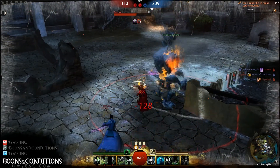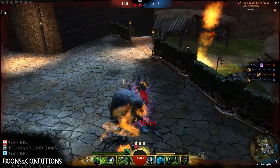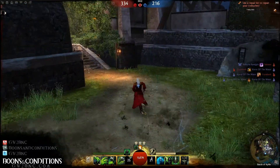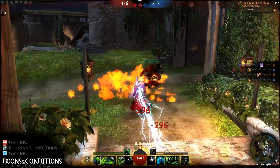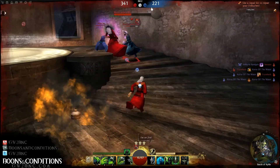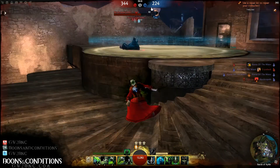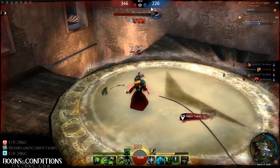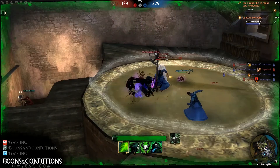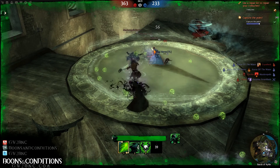I get jumped by this Elementalist and this Mesmer. I rolled backwards thinking the fight was going to stay there, but the fight moved forward, so now I'm way too far away to do any reasonable damage. That's one thing you need to be aware of — when you're getting focused, you need to kite in a way that still allows you to continue to fight. We managed to get back in on this Engineer who goes down. As I brought her down I kept moving forward to make sure nobody was behind her attacking me.